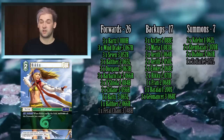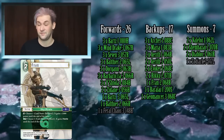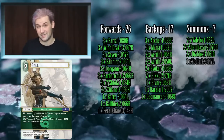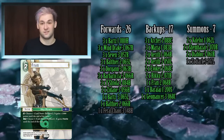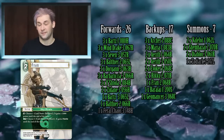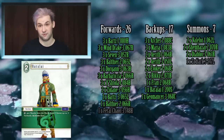One copy of Fran because she benefits Balthier and she's a search target for the three-drop Balthier. Having that search card in the deck means that if you've mulliganed your hand, you can shuffle your deck and won't lose access to those cards permanently.